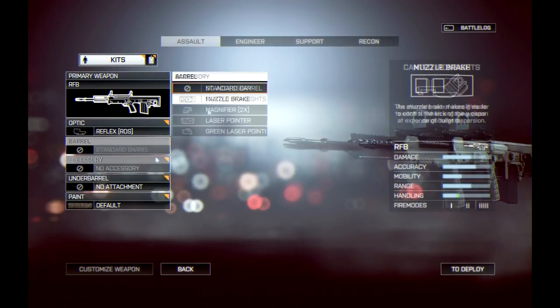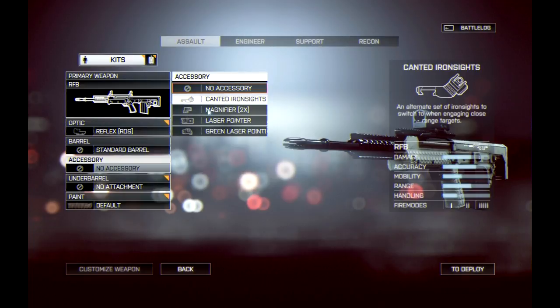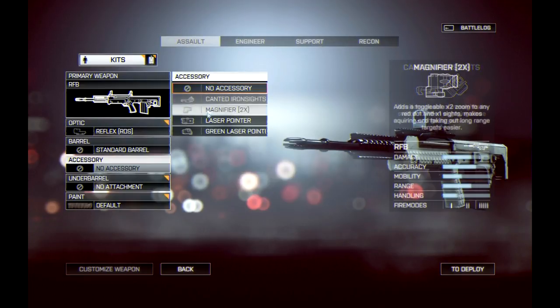There were suppressors available for pistols. Moving along to accessories, we can now accessorize our gun. We have the canted iron sights, which let you turn the gun 45 degrees and aim down iron sights. Then we have the magnifier 2x, a flip-up sight that mounts behind your normal sight and lets you switch between your normal sight and 2x magnification. It remains to be seen if you can mount this behind a 4x sight, effectively turning it into 8x, but there's a lot of cool customization potential with the 2x magnifier.